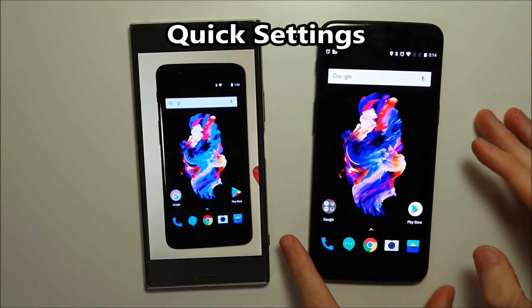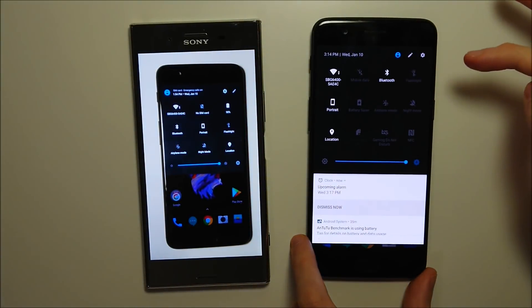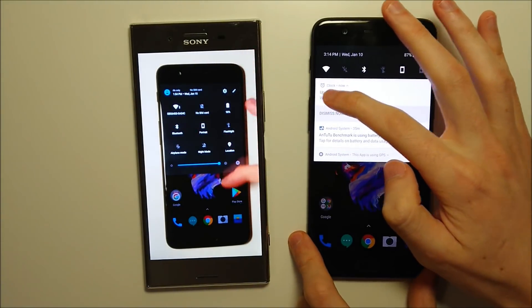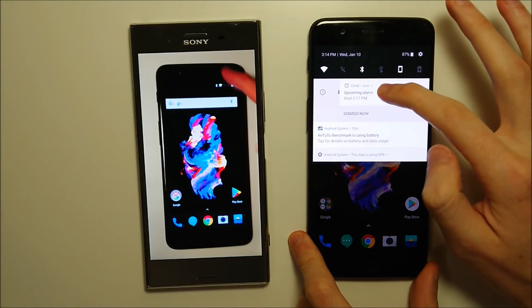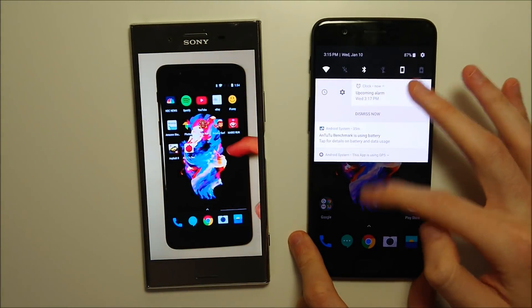Quick settings are also slightly improved — we now have one additional column on the right side. For notifications, there's also an additional option: if you swipe to the right on a notification, you can press to snooze it for an hour or set a custom timeline.